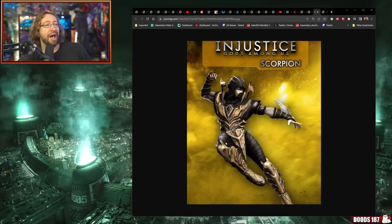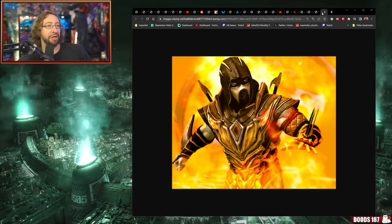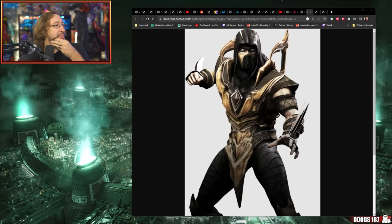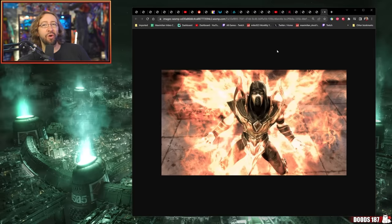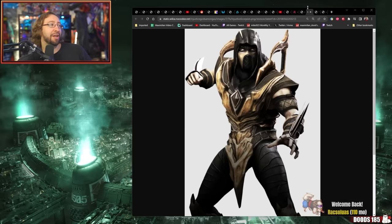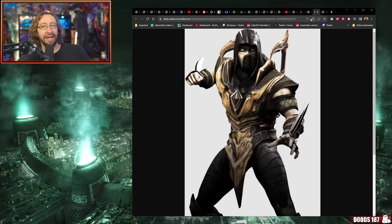I can't help but enrage the entire community by saying that. For some reason, the Injustice design makes more sense to me visually than what goes on with the MK9 design. I don't like the big crotch spike. It could be because I like the mask and the hood so much. I think his upper body area up here hits so much — it's just Shredder. I like it and I'm sorry. Giving it a nine. It makes no sense, but I like it.